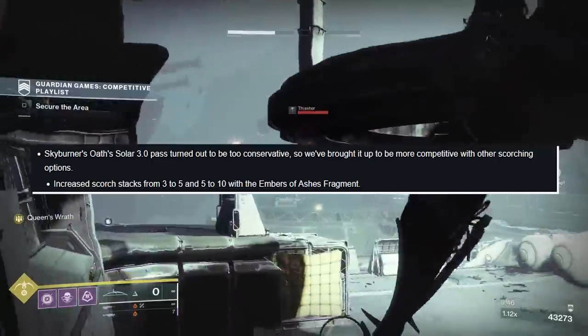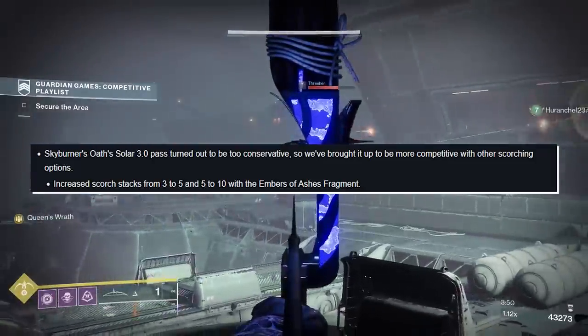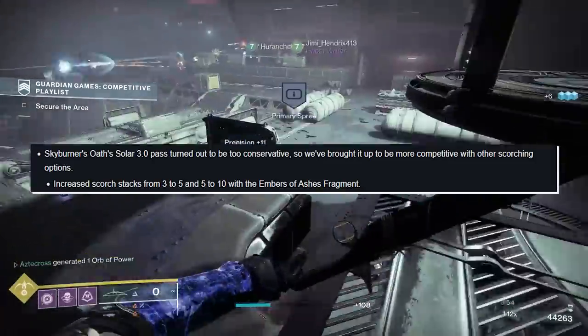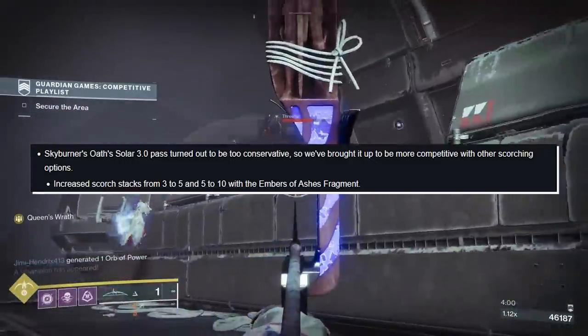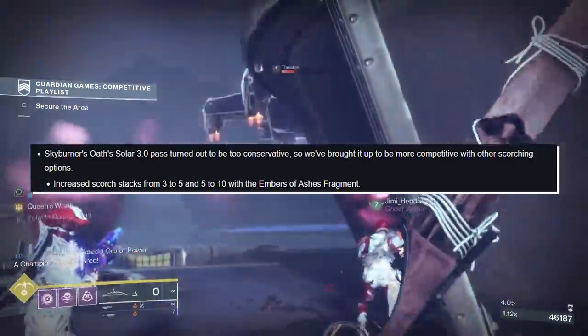Skyburner's Oath: its Season 3.0 pass turned out to be too conservative. So they brought it up to be more competitive with other scorching options — increasing scorch stacks from 3 to 5, and 5 to 10 with Ember of Ashes fragment. Combined with Incinerator Snap getting a buff, Skyburner's Oath is going to be very strong.